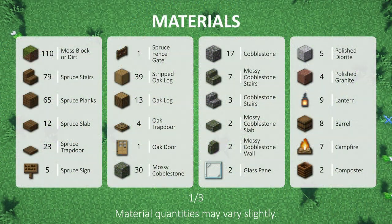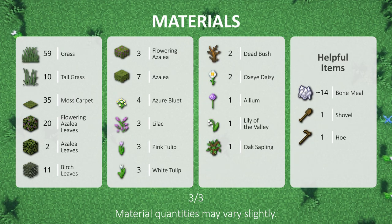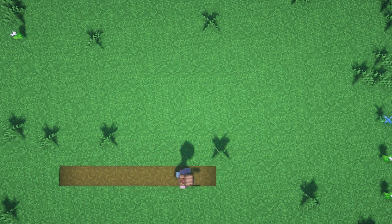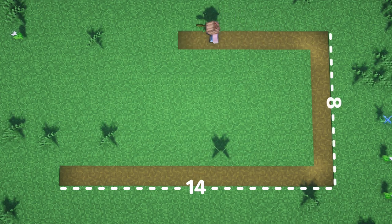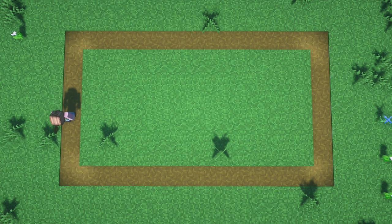Before we get started, here's a list of all the materials we'll be using to build this house, plus some helpful items to have if you're building this in survival. Now the first thing we're gonna do is decide where we want to build our house by marking out a rectangle that is 14 by 8 blocks in size. Then to make the floor, go ahead and fill in the inside of the rectangle with spruce planks.